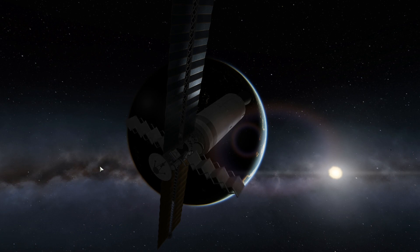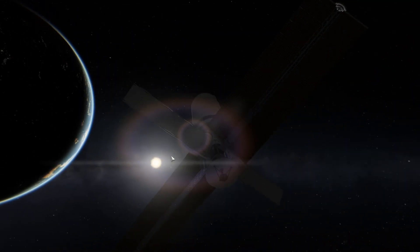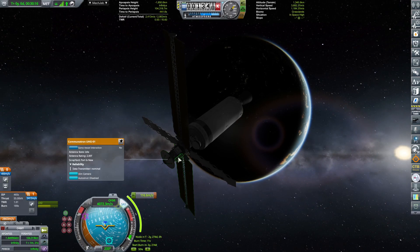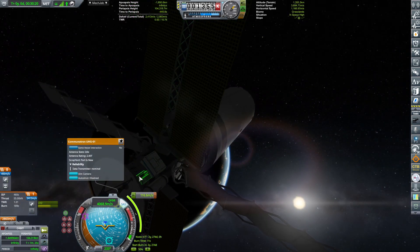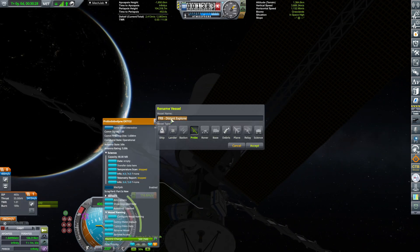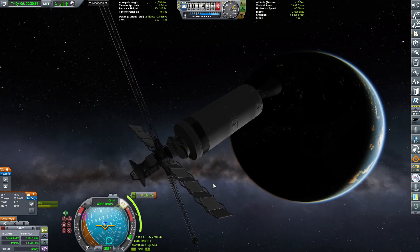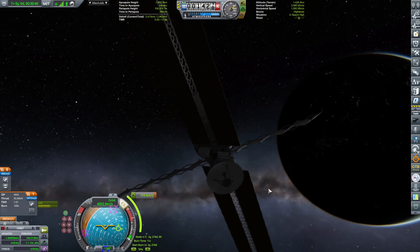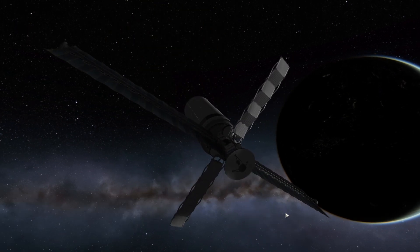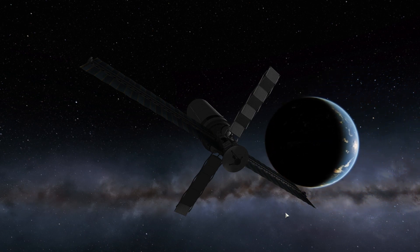There we go — expanding everything. And let's see. There we go, sending the probe to Sarnas. Where is my probe core? There's my probe core. Sarnas Explorer probe. All right, point it in a very nice direction, and there we go — another Explorer probe leaving the Kerbin system.